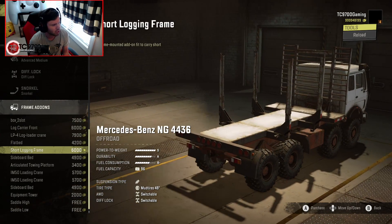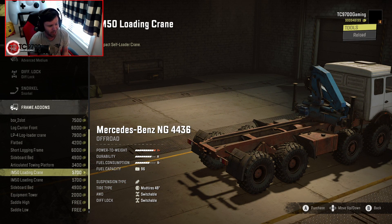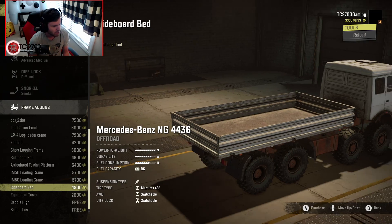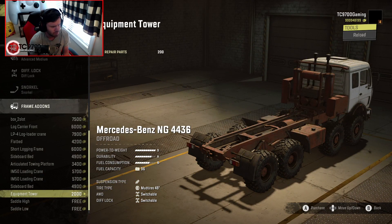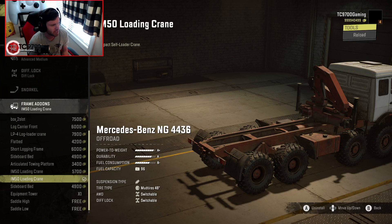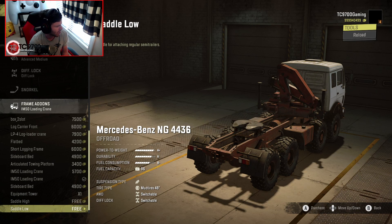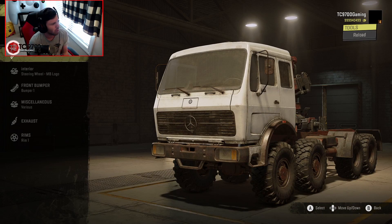We've also got a flatbed option, a short logging frame, sideboard bed, articulated towing platform, and an IM50 loading crane — that's really helpful if you plan to use this as a semi-truck and tip it over, so you can recover your own cargo. We'll do the IM50 loading crane, which can fit with the two-slot cargo bed, but actually we'll let the game install the appropriate hitch for whatever trailer we pick. That sounds like the best way to do this.